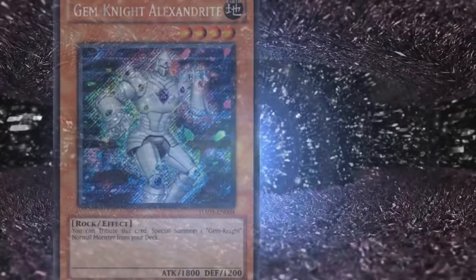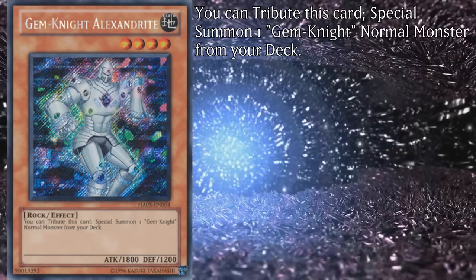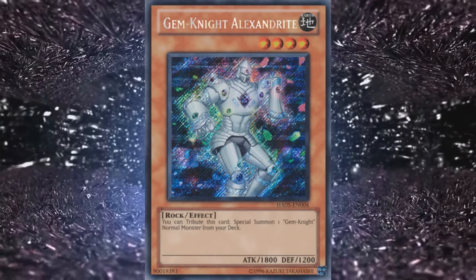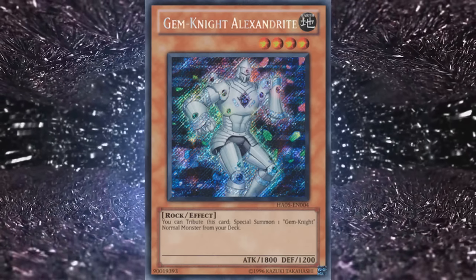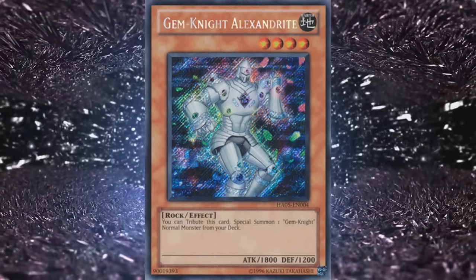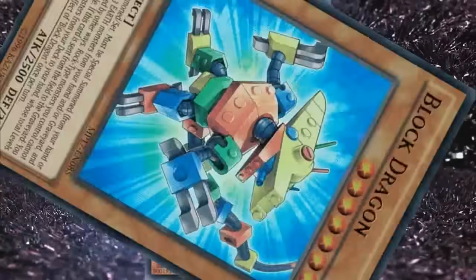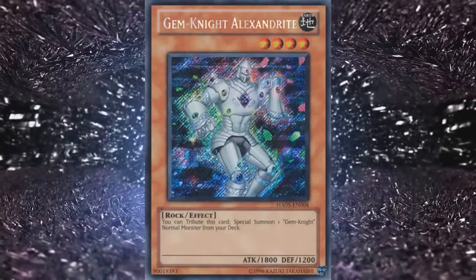Their last main deck monster is Gem Knight Alexandrite, a level 4 with 1800 attack and 1500 defense. You tribute this card to special summon one Gem Knight normal monster from your deck. As a normal summon, it's better than it seems at first due to giving you access to any vanilla you might need for a fusion and setting up the graveyard. It's not ideal — you'll want Armadillo over it 99% of the time. Oh yeah, by the way, Block Dragon is really important and you want to run that one. You can play one Alexandrite if you want to, but it's really not recommended.